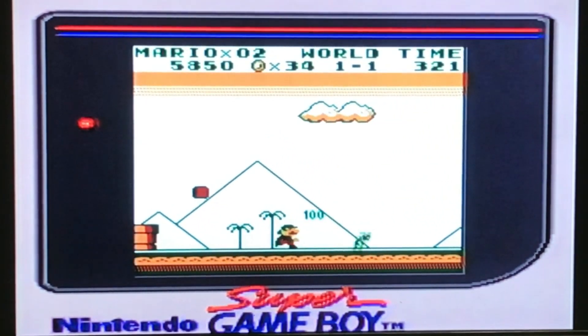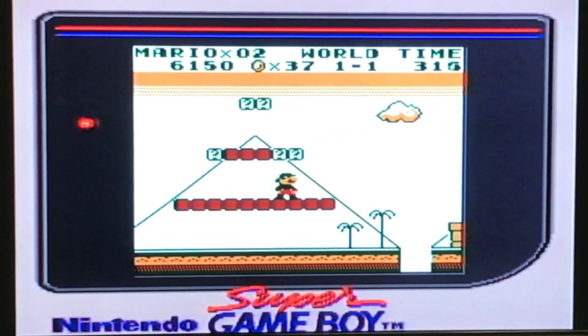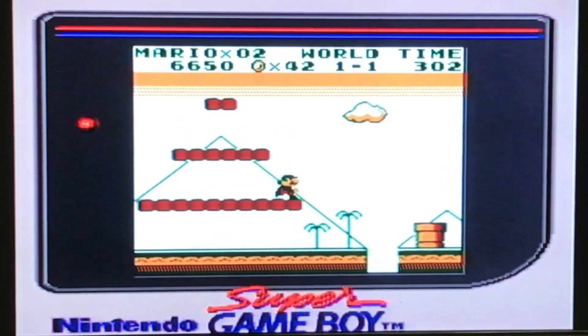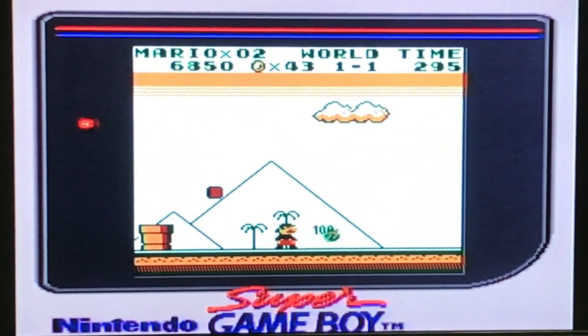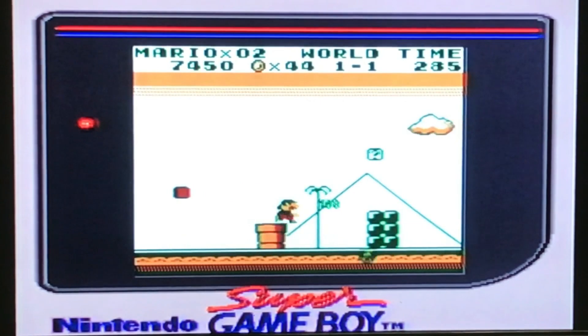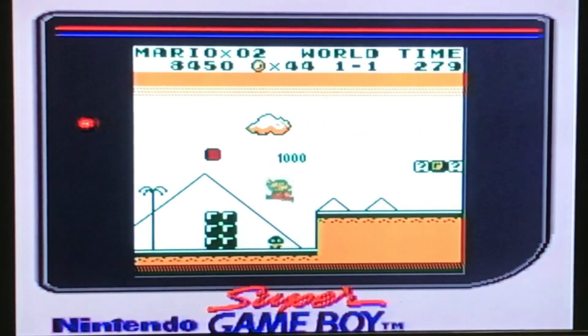Now we've grabbed our fire plant and we have our fireballs. There's less visual information to tell us that we've got that since the Game Boy was monochrome — there's no point in trying to add any kind of color change when you have fireballs. They work like normal, they're a little more bouncy as you saw that last one fly up, and some of the enemies do take a couple of shots.